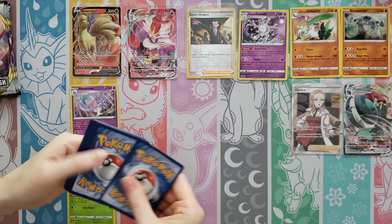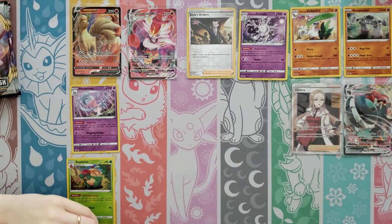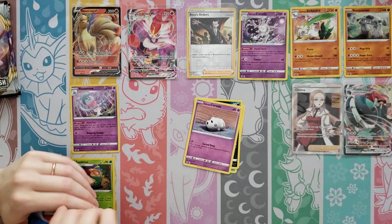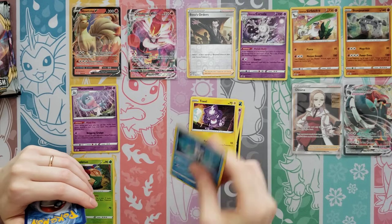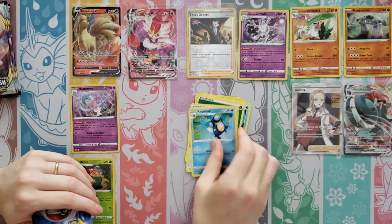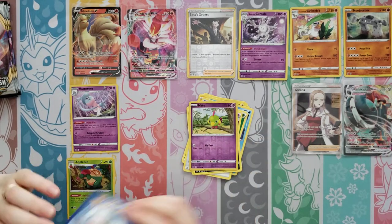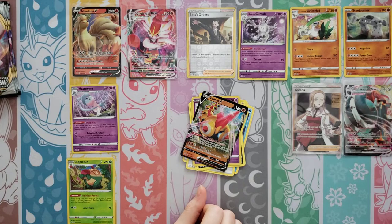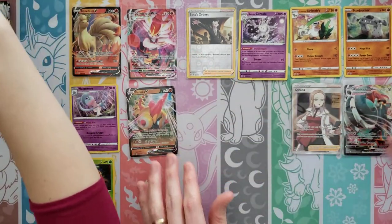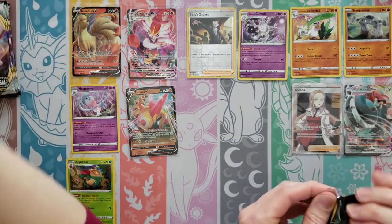It could have been a Boss's Orders. Slightly disappointing, but it still looks neat. Timburr, Beedrill, Corsola, Toxel, Mr. Mime, Grass Energy, Horror Energy, Palpatoad, Morgrem — Reverse — and then a Flapple! You are killing it on your side. We got that one once before too — I guess that's what happens when you open multiple boxes.